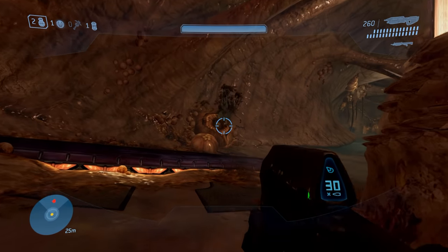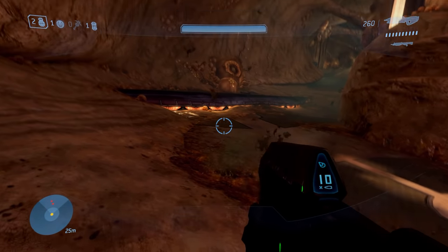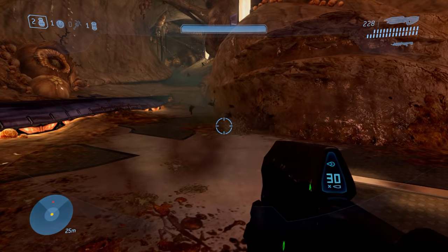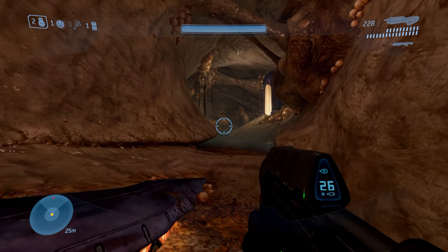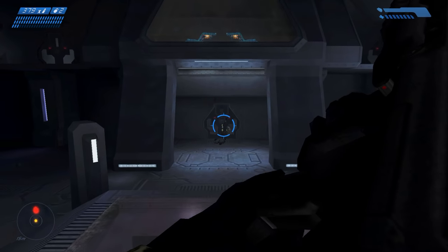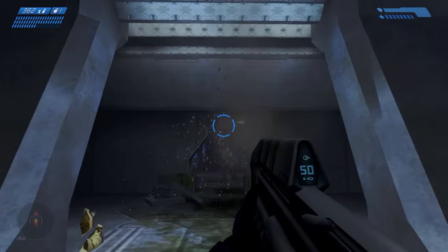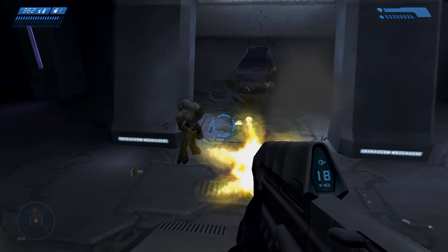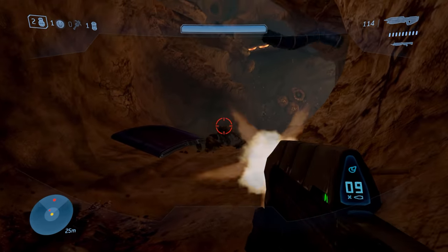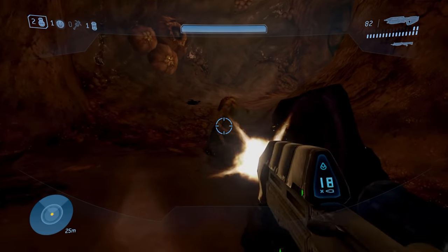The shooting starts so quickly and is so sustained throughout that there's no time whatsoever for players to actually appreciate the gravity of the situation. What Cortana is crying out for at its start is a period of relative calm — a few moments during which players can move further into the depths of the city before any flood even make an appearance. This is something 343 Guilty Spark does so well in Halo Combat Evolved, with around half of the entire mission passing by before the flood are finally revealed for the very first time.